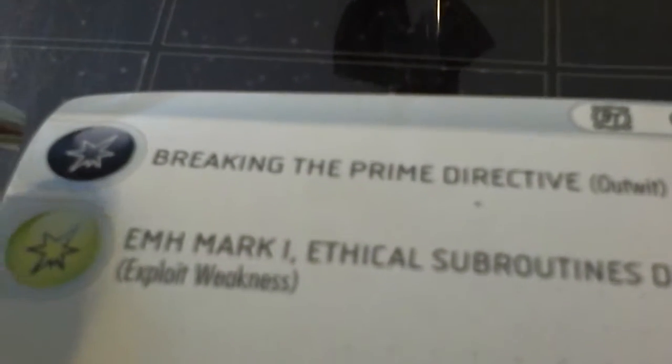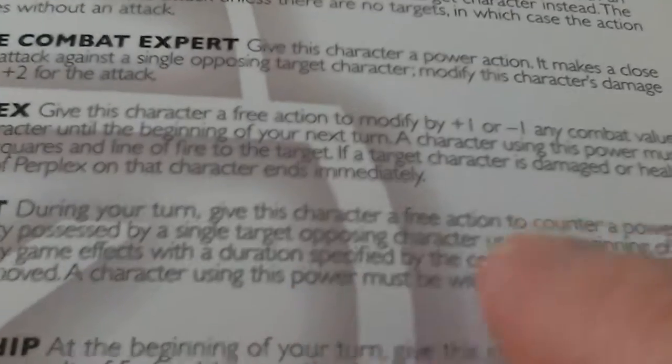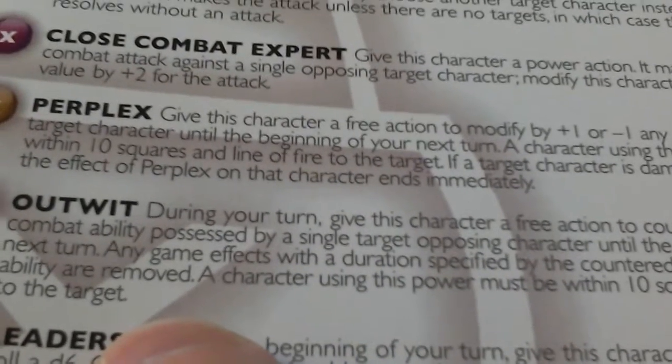The Equinox has a damage value of 2 with a black background - that's Breaking the Prime Directive, which is Outwit. During your turn, give this ship a free action to counter a power or combat ability possessed by a single target opposing character until the beginning of your next turn. So Outwit allows the Equinox to nullify, for free, one power or combat ability possessed by the Chetan.